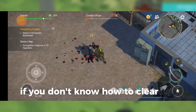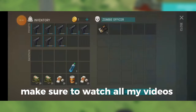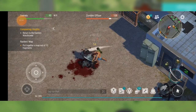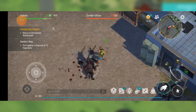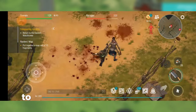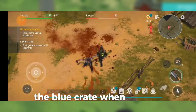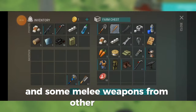If you don't know how to clear the police department or the waves, make sure to watch all my videos on this location. As for the farm, it's not the hardest but surely more difficult than the police department. Watch some of my videos to learn how to clear this location and how to kill the ravager. The blue crate, when opened, will grant you at least one gun and some melee weapons from other chests.